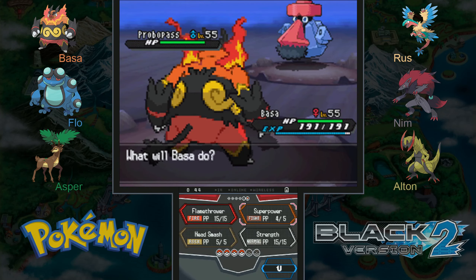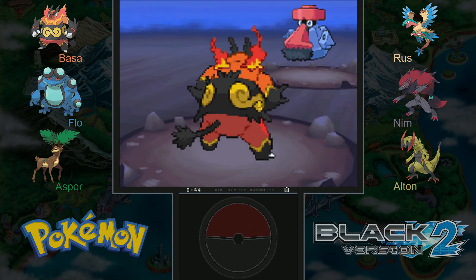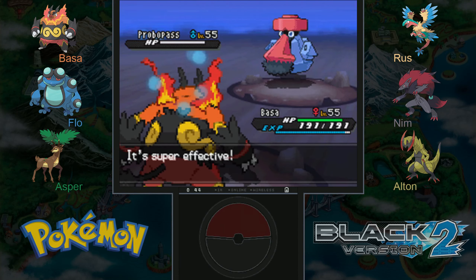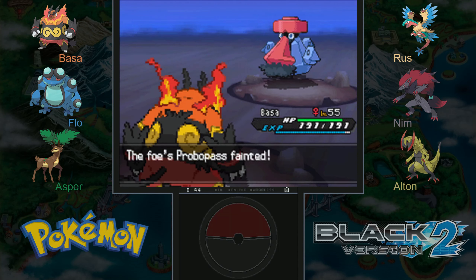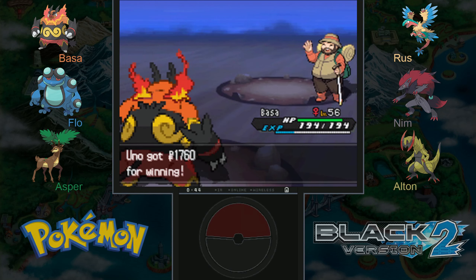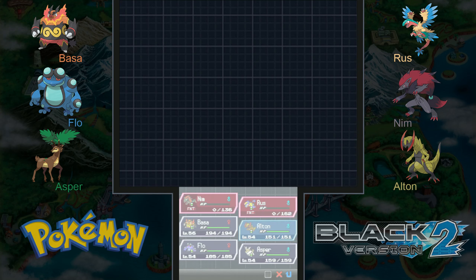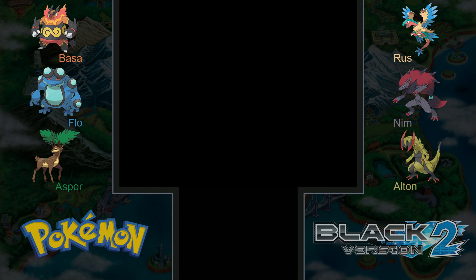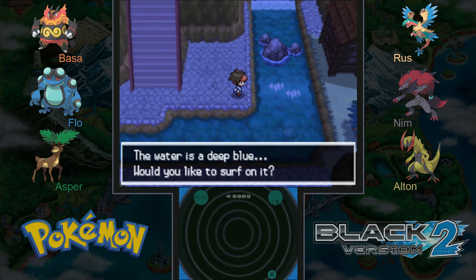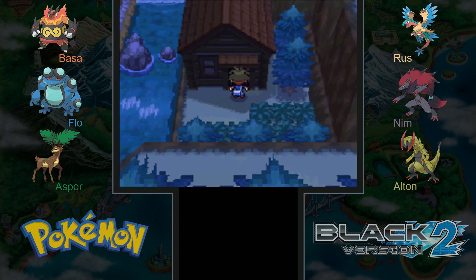Superpower should definitely be a knockout. Even though it lowers our Attack and Defense, at this point I will take the win. I probably should have used Flamethrower first, because now our Attack is lowered and Probopass is four times weak against Superpower. But being four times weak, even with the Attack drop, this should still be a one-hit knockout — or down to 1 HP if it has Sturdy. Which it does not. Good job, Bossa. Our little starter here is getting lots of XP — already level 56. Let's bring out Ulten for a bit. I do see a waterfall but it looks like we can't get to it.